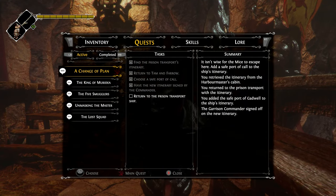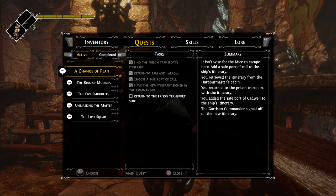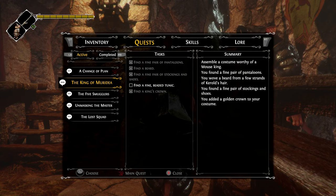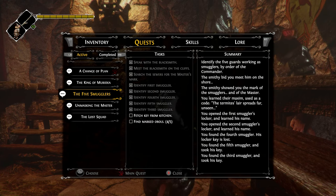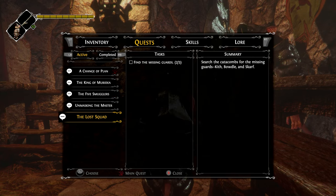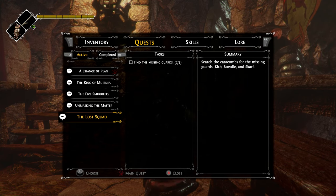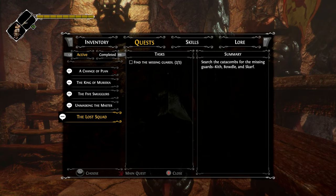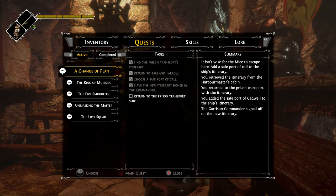The next place I'd need to try is maybe continue on with the prison transport ship - that's possible, it could unlock something. But otherwise I need to fetch the key from the kitchen and find the marked obelisks. The last obelisk quest will be connected to the kitchen key. I could head down into the catacombs quickly just to see if I can find that last guard - it's possible there's a path I'm missing down there.